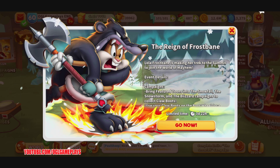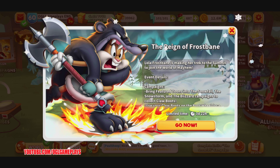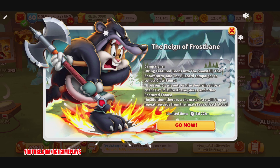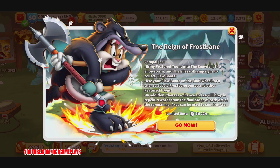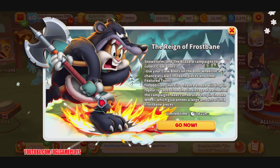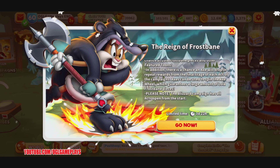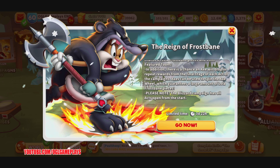Really cool animation and introduction here. Lola Frostbane is making a trek to the summit to join the World of Mayhem. We have a campaign where we can bring feature event toons into the snowfall, the snowstorm, and the blizzard. We collect cloud boots and use them on the boot wheel for a chance at Lola Frostbane pieces and other feature toons. Axes will also drop in repeated rewards for the final stage of each act.